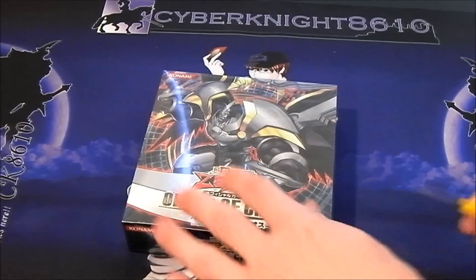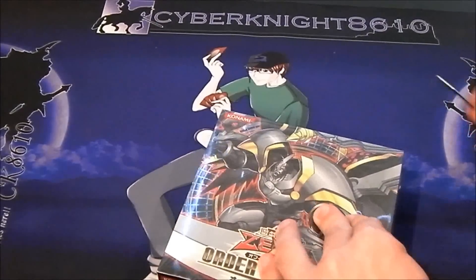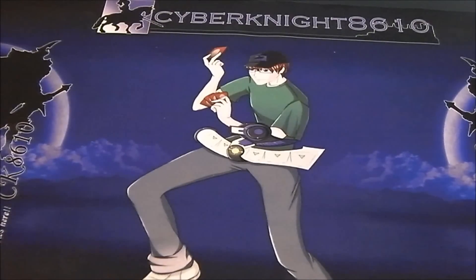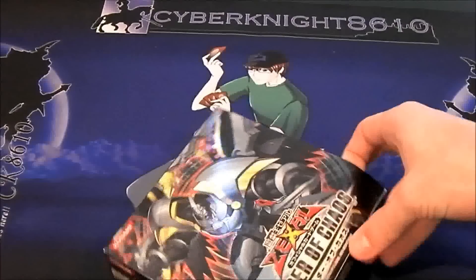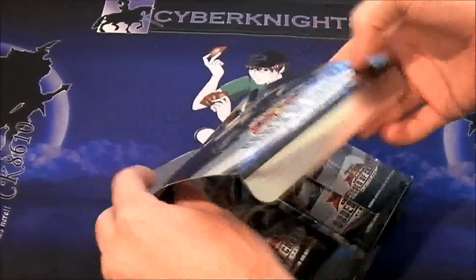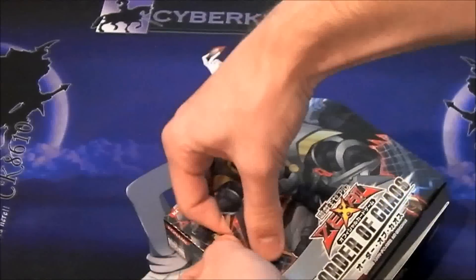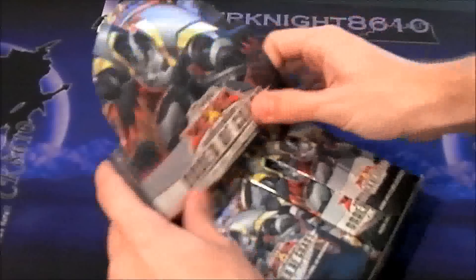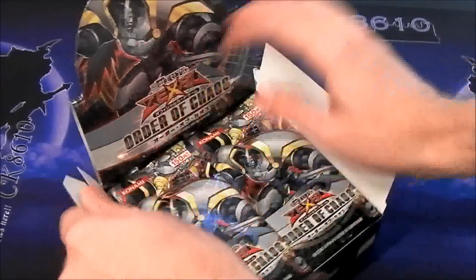Let me get a knife out and cut through this shrink wrap. Hopefully I don't cut myself — don't want to bleed all over the cards. I can't cut through that. Helps if you use the right side of the knife, the actual sharp side. Good grief. I also got scissors just in case I can't open the packs, because sometimes that happens. Japanese packs are a lot harder to open in my opinion. I know a lot of people say sometimes it's easier for them, but I have a harder time. I'm going to have to rip it. There we go. I'm going to try to stand it up. All the different packs.